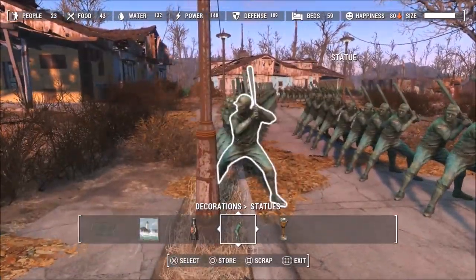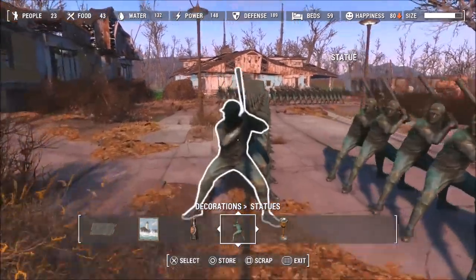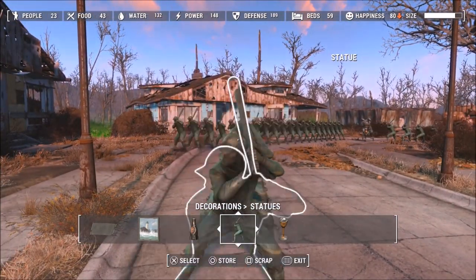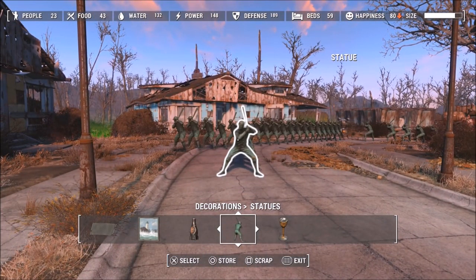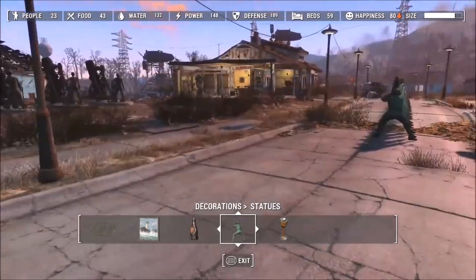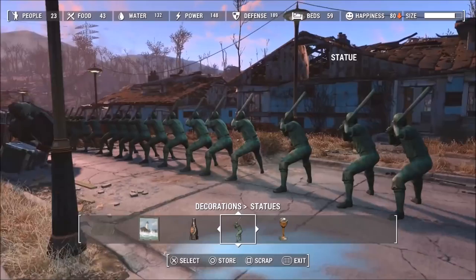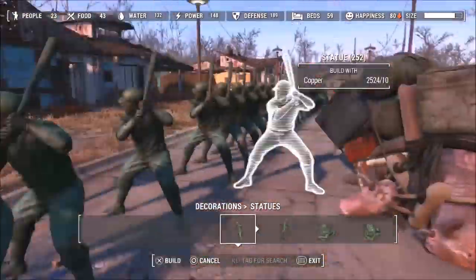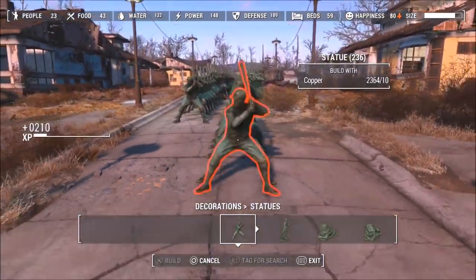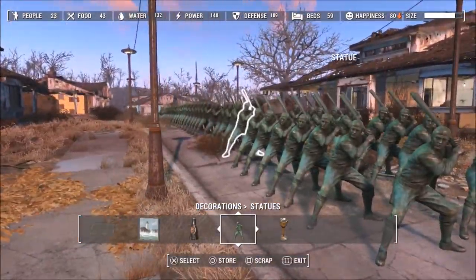Once your base's size limit is maxed out, go ahead and delete all the statues — make sure you do not store them to your workbench, because when you place them back down you won't get any XP. Scrap them instead, and you'll get some copper back so you're not wasting all your materials. Just rinse and repeat this for however long you want until you've reached your desired level. Make sure you have a lot of space to place your statues. This is a pretty good glitch that I used a lot when I was a low level.